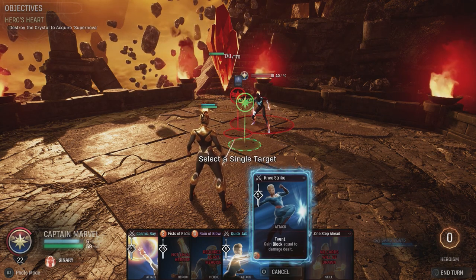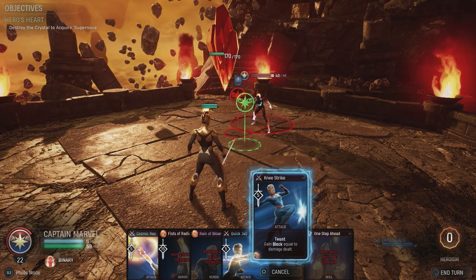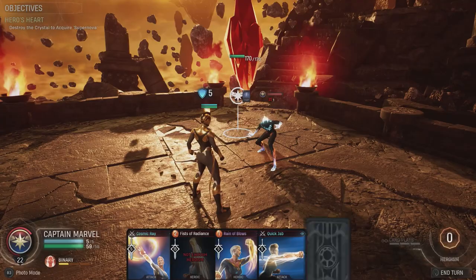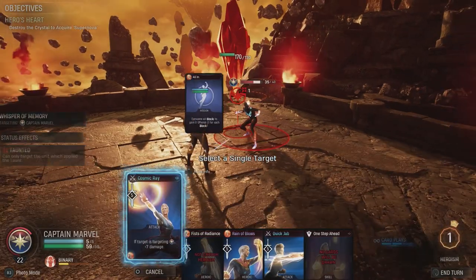You want to start this one with a Knee Strike on your enemy. You've only got one single enemy in this one and a crystal, so it's not too hard to figure out. Once you hit the Knee Strike, you taunt, you get a bit of damage, a bit of shield, then use your Cosmic Ray.